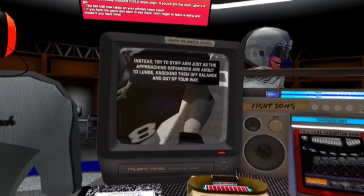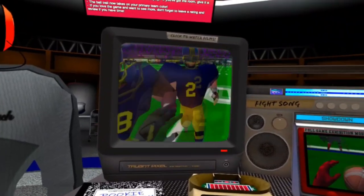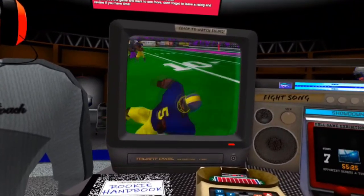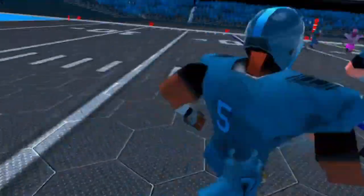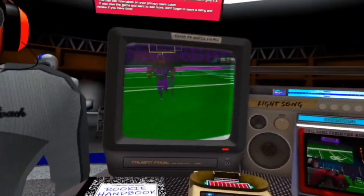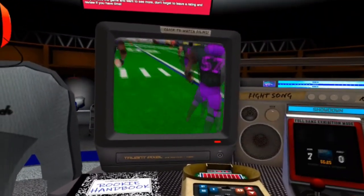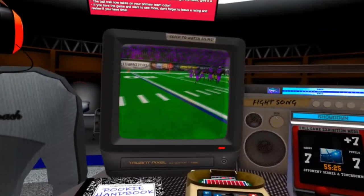I've got to give them huge props for adding this little TV in the locker room though, because it shows you how to perform some maneuvers that are less than apparent, especially to newcomers, and it's a game changer. Even I didn't know you could actually hand the ball off, but this shows you how and it works pretty well. In a 2-minute drill situation it isn't an important thing to do, but in full games there needs to be some way to run the ball and it's great that they made it clear how to do it.